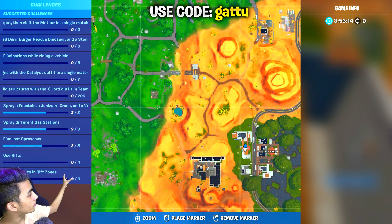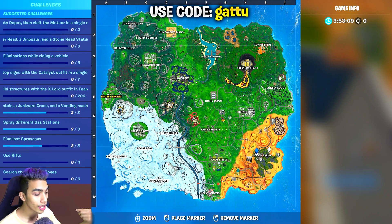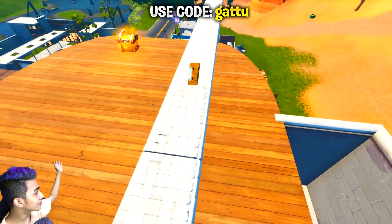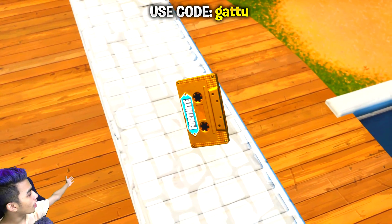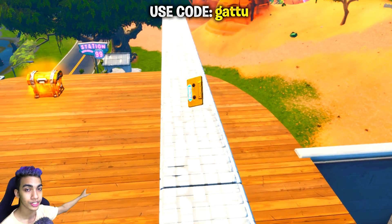Drop on top of this apartment — this is the exact minimap location where this thing is actually going to spawn. Go ahead and spawn over here, and as you can see from the gameplay, exactly on top of this apartment there's going to be that visitor recording that you need to collect and complete this challenge.